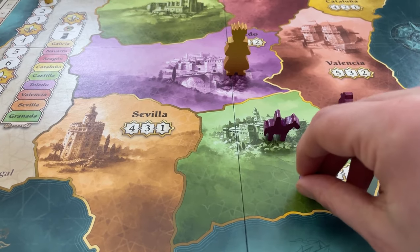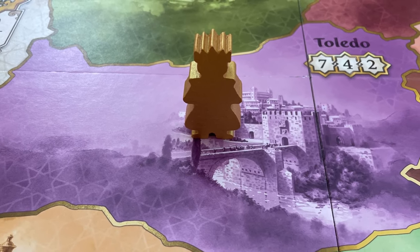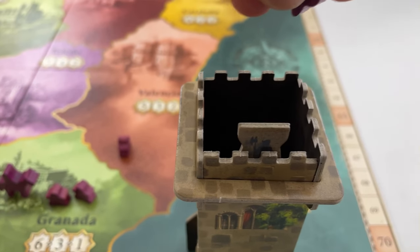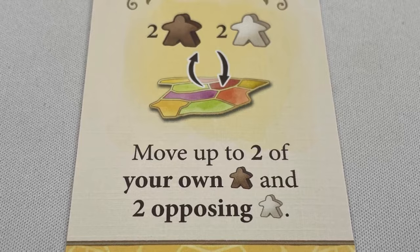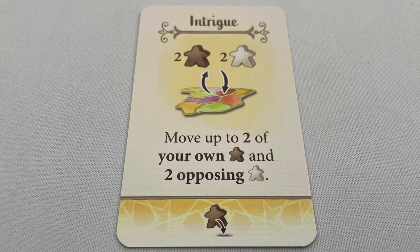To place caballeros, they go from your court into any number of regions adjacent to the king. You don't have to place them all, but if you don't have enough in your court, you forfeit the rest. One key rule: nothing can go into, out of, or change in the king's region in any way, including scoring tiles. France and Portugal are not regions. Any number of caballeros can go into the Castillo, but the player must declare out loud how many are going in. The Castillo does not count as a region. For the special action, the player may perform it if they want, but if they do, it must be performed in full — for example, Intrigue lets you move up to two of your own caballeros and two opponents', so you must move four meeples or none, assuming there are enough on the board.